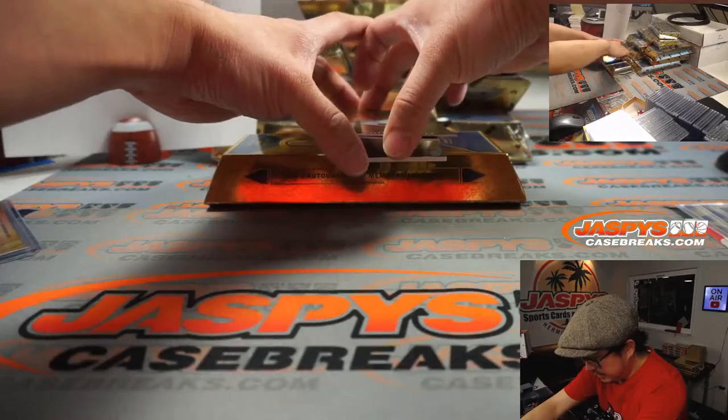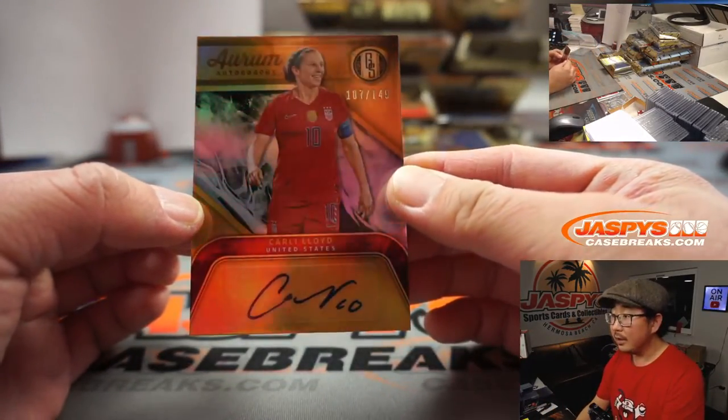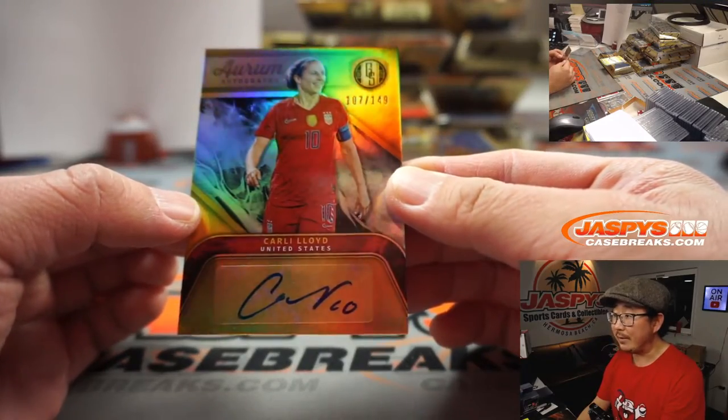Cal Peterson. Next one is nice — Carli Lloyd. Auburn autographs, 107 out of 149. Dimitri — all the way through.